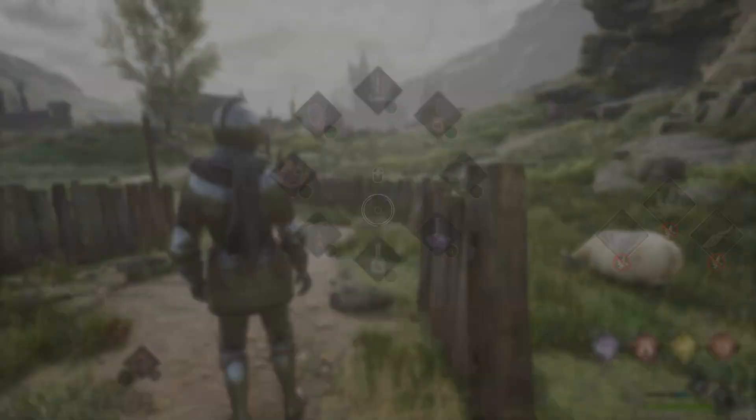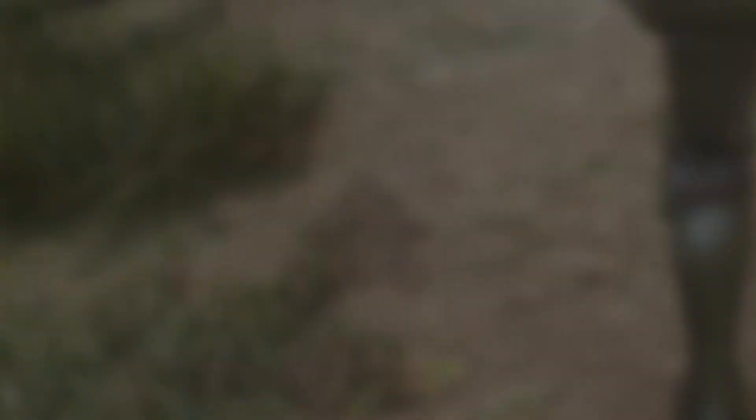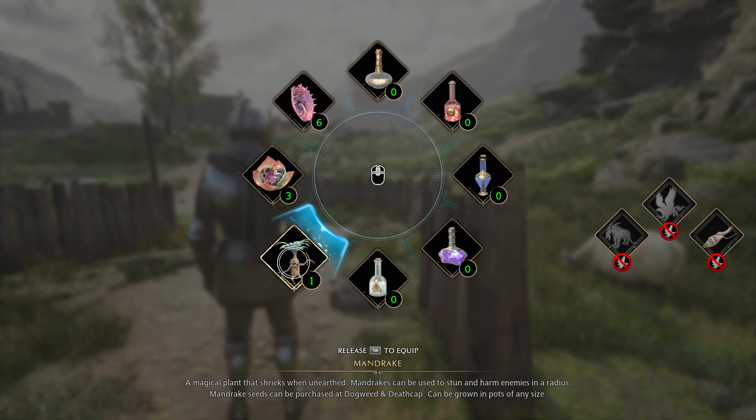In case you forgot how to use these — on PC you have to hold Tab. I'm not sure what it is for consoles, but it's the button shown at the bottom left of the screen. You hold Tab, mouse over and select the mandrake, and then when you hit Tab again you get to use it.